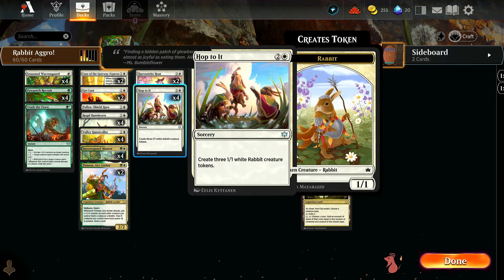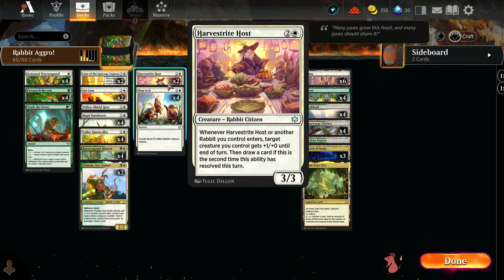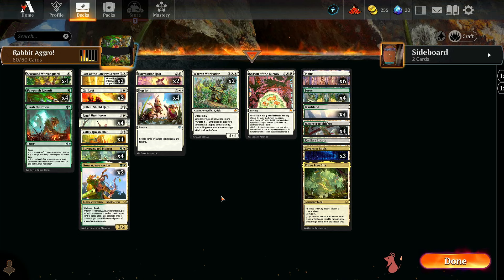Three-mana cards are pretty important — we've got four copies of Hop to It, a three-mana sorcery that creates three 1/1 white Rabbit creature tokens. We also have a couple of Harvest Right Hosts — a three-mana 3/3. When it or another rabbit you control enters, target creature you control gets plus one plus zero until end of turn, and you draw a card if this is the second time this ability has resolved this turn. Hopefully a pretty good way to restock our hand.